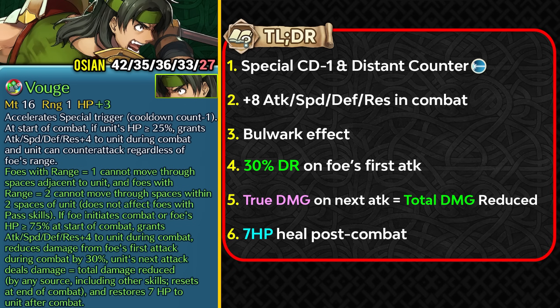Ocn gets a surprisingly good weapon refine. The conditional Distant Counter condition is much better now — he just needs to be at or above 25 HP. Vuge already provided minus 1 special cooldown, and with the refine he gets plus 8 to all stats, the Bulwark effect to prevent allies from being sniped in Aether Raids, 30% damage reduction on the foe's first attack, and true damage on his next attack based on total damage reduced — damage reflection similar to Echidna's and Hans's weapon refines. He also gets 7 HP healing after combat, synergizing with his HP threshold.